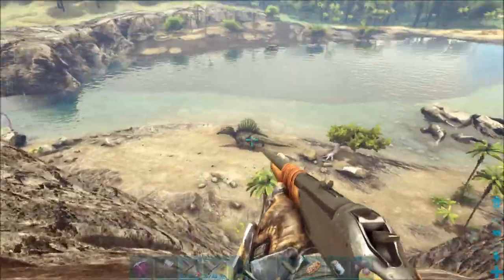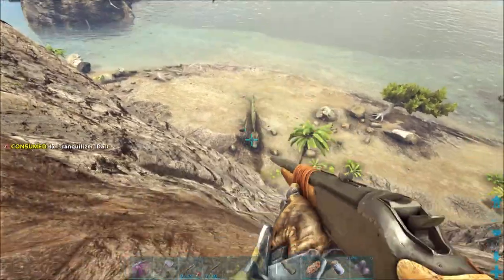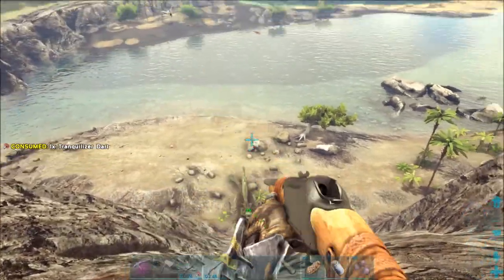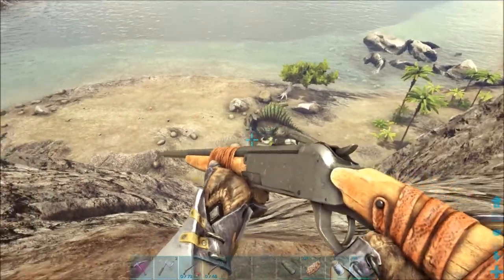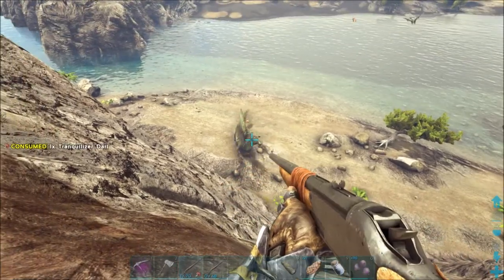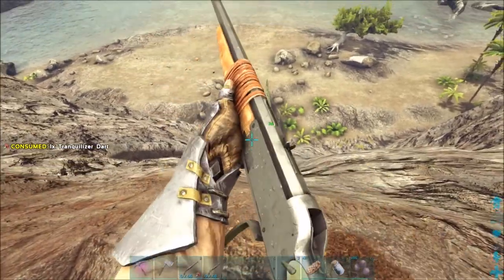Hopefully it'll just pay attention to me like it's doing right now and not get distracted by anything else. Come back, don't go to the water! There's a lot of aloes over there. This spino is level 72 so hopefully I can get it knocked out — I've never had a spino before so this will be my first one. There is a rex over there somewhere but it's pretty low, like a level 32. I thought level 72 and it's a female so it can lay eggs, so it's somewhat perfect.